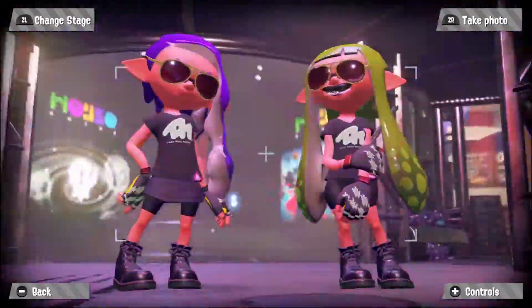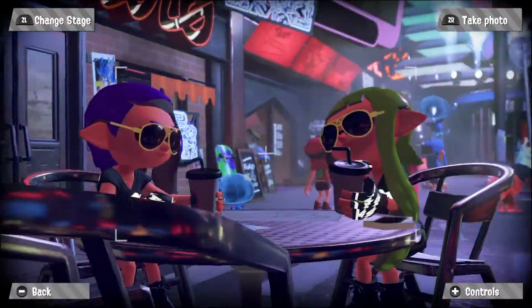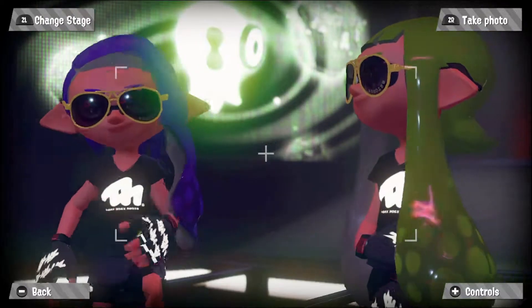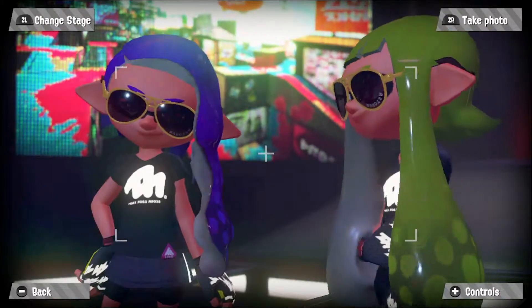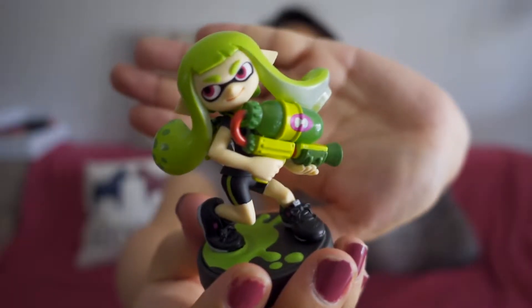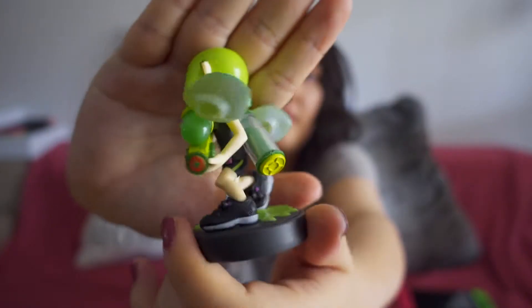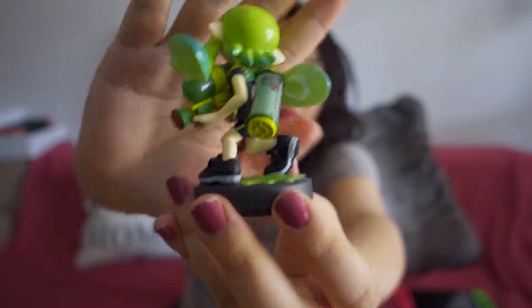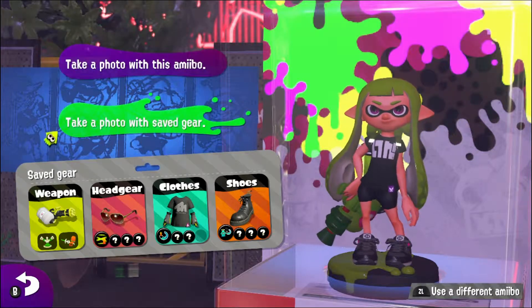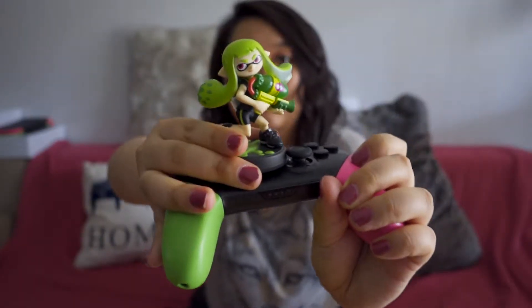Did you notice that I'm wearing my own outfit instead of the Splatfest t-shirt while taking this photo? We look like sisters, right? Here is the trick — how I did it. Firstly you need to have an amiibo so that you already have the selfie photo function enabled. Then just grab your pro controller or your console. I just want to show off the special Splatoon colored Joy-Con and pro controller.